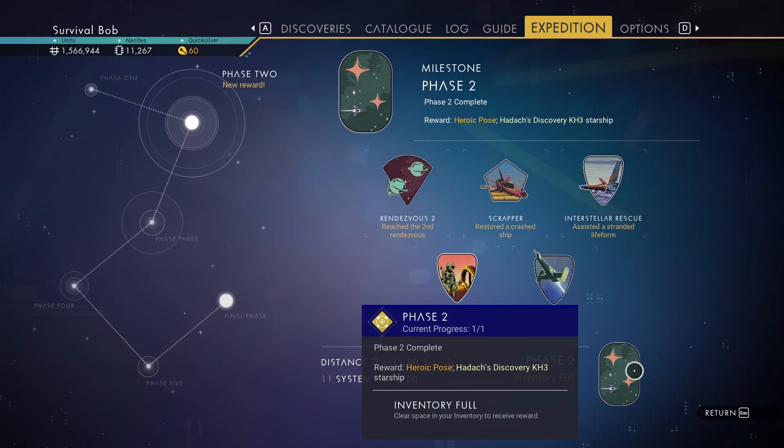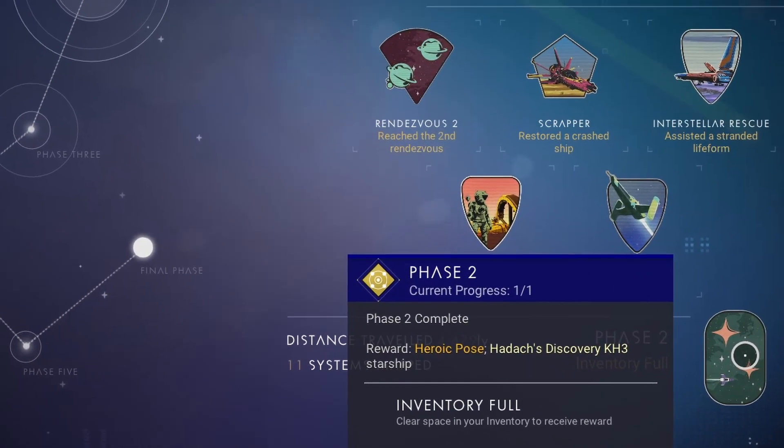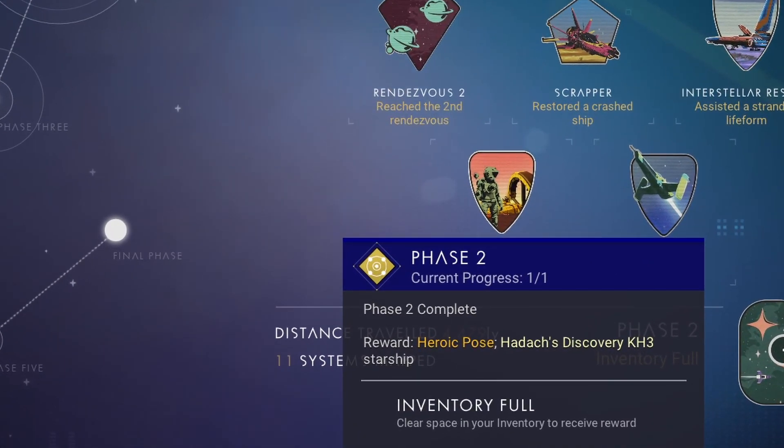Inventory full. Now if you look here, the reward is a heroic pose and a starship. So if you've got six ships, obviously the ship inventory is going to be full. It should show up and say that you can trade it, and if you decline it then you may have a problem getting it back again. However, the problem that most of us are having is the heroic pose reward.